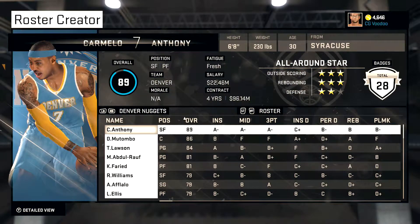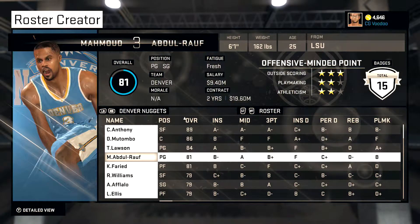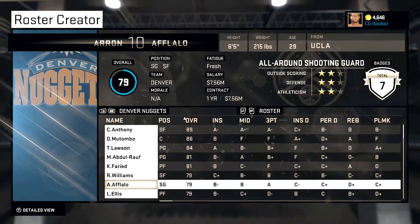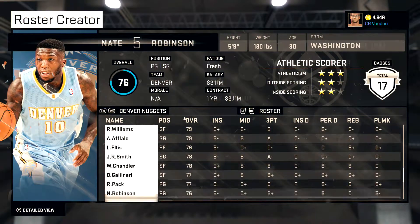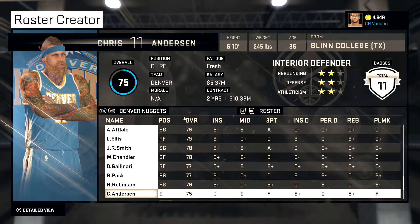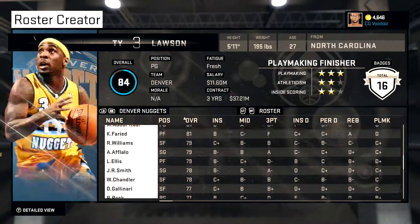Nuggets — I was torn between Knicks and Nuggets for Carmelo, but I thought he definitely deserved the Knicks for what he did there. With Mutombo, Ty Lawson, Abdul, and some guys from the classic team getting to go in there. Nate Robinson — I wasn't quite sure where to put him, so I just left him with the Nuggets. The Birdman's back to the Nugs too. Very interesting team.